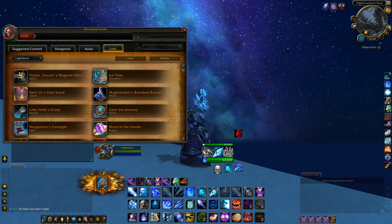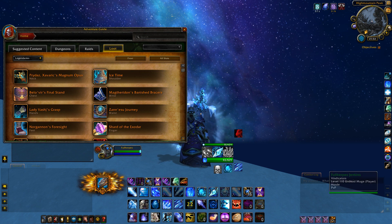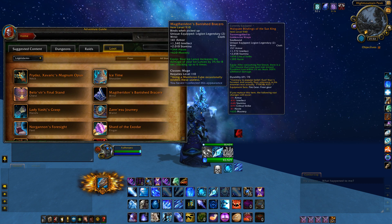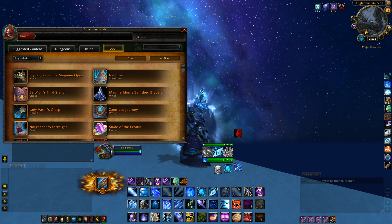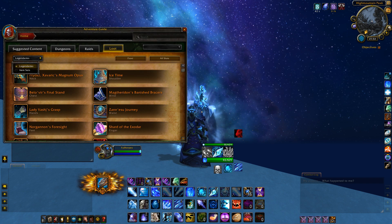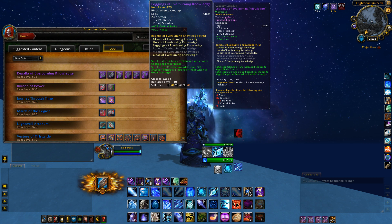Let's take a look at our best legendaries and tier pieces. Some legendaries are obviously performing better than others. Lady Vashj's Grasp in combination with the Magtheridon's Banished Bracers are best in slot, making them almost mandatory when playing Frost. Shard of the Exodar is still one of the best legendaries, no matter what spec we choose to play. When looking at our tier pieces, mastery is, as I mentioned, the last thing we want on an item. The 2-set is very good for Frost — Frostbolt has a 10% chance to trigger Brain Freeze. The 4-set bonus doesn't look spectacular, but equipping your 4-set is still the way to go.